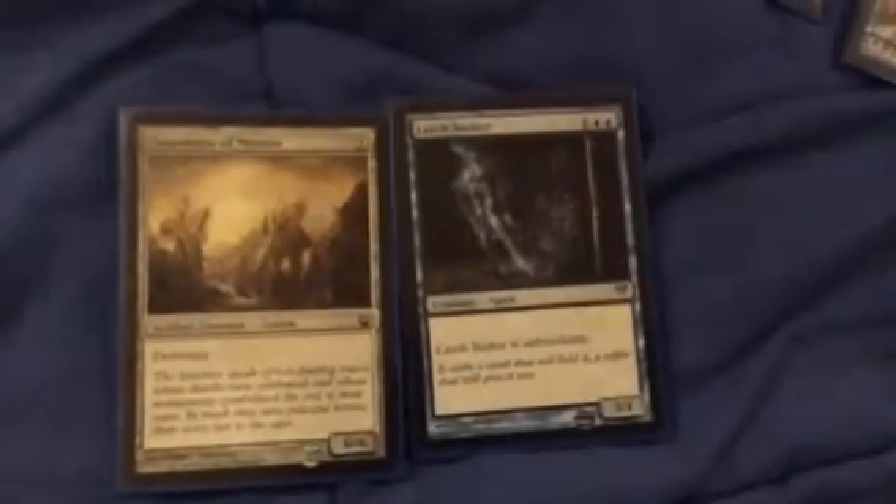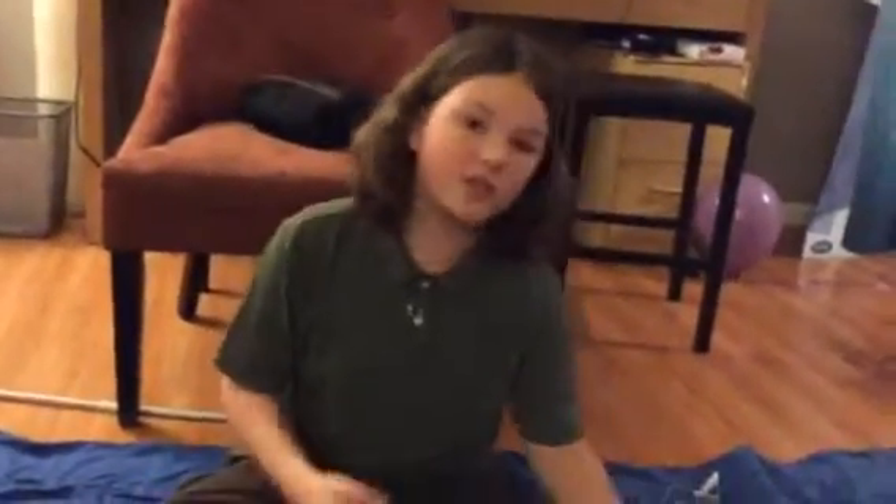Gold — let me find one — gold means the card is rare. And then there's a reddish-gold color, which means mythic rare. Mythic rares are really good, or at least really rare, and they can cost a lot of money. The rarest card costs around six thousand dollars.